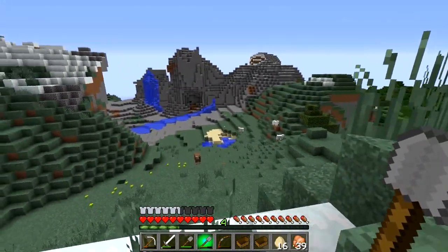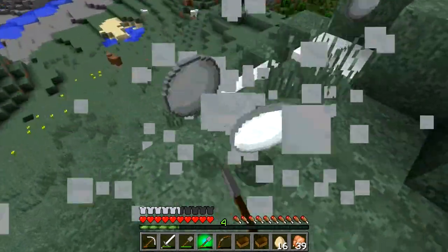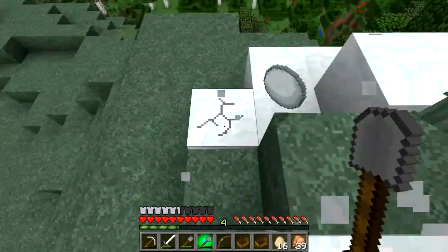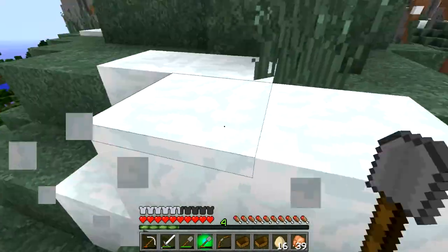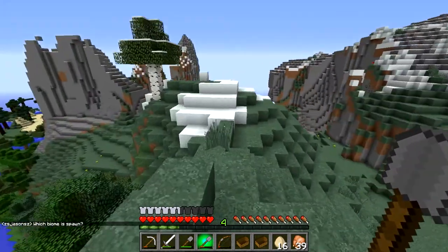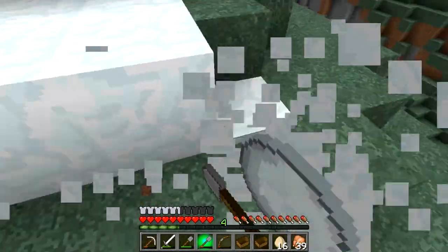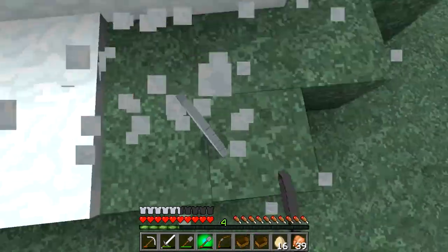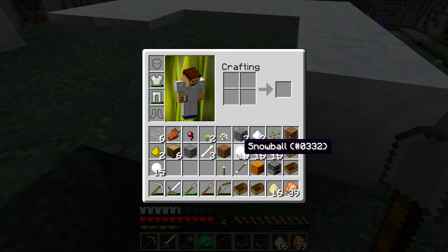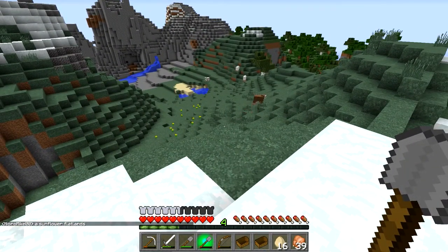I'm afraid that if I spawn the snow golem here it's gonna die like it does in a lot of biomes, so I'm gonna gather resources to create one and look up which biomes it can survive in. I'll ask Mike which biome the spawn is since we want to make a snow generator for anyone who needs it. I need two snow blocks — nine snowballs each, so 18 total. I'll go look up the biome and be right back.